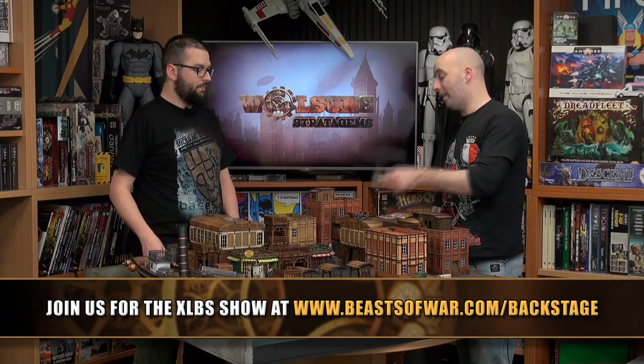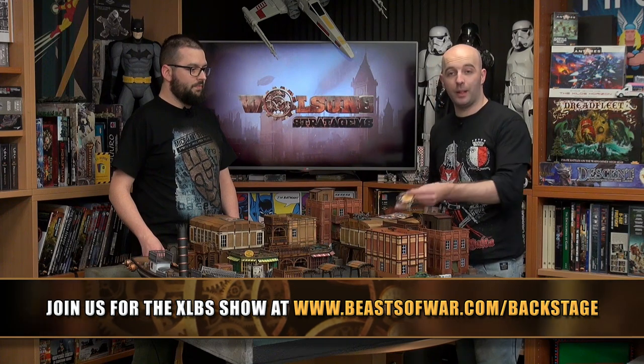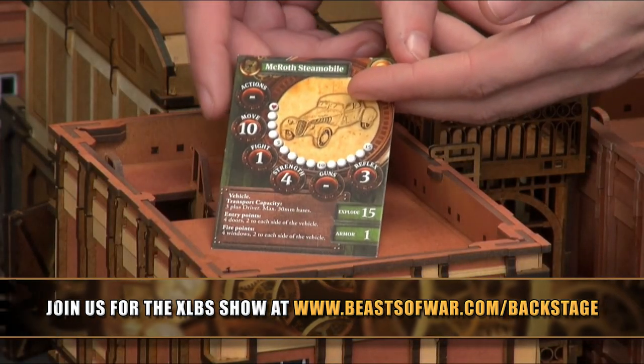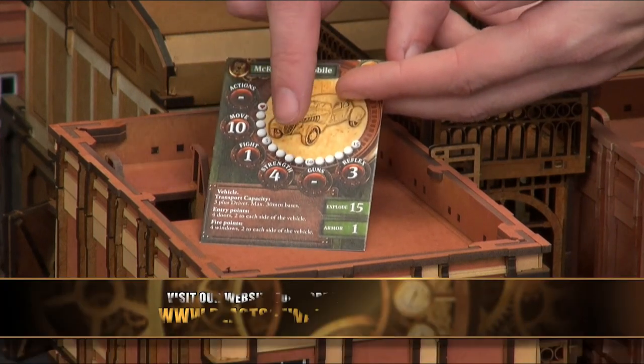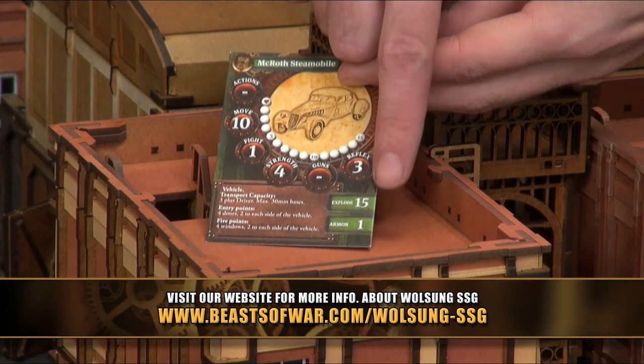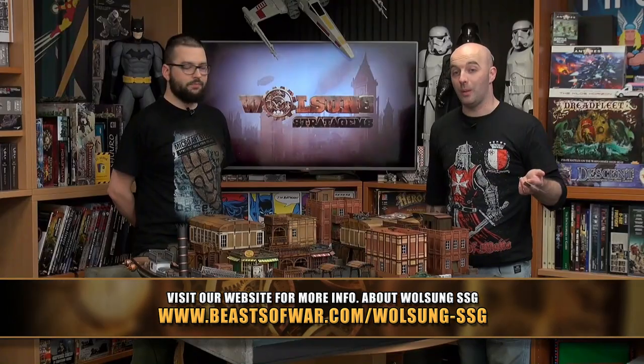The one we have here is the McRoth Steamobile. If I quickly show you the stat card, we can see it doesn't have any actions, has a movement of 10, fight of 1, strength of 4, no guns, and a reflex of 3. It also has some other bits on here, but we'll get to those in a later video.